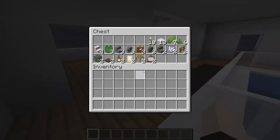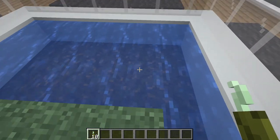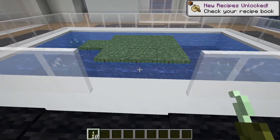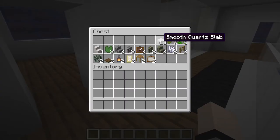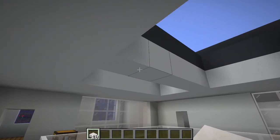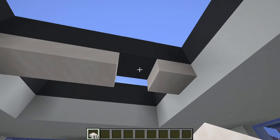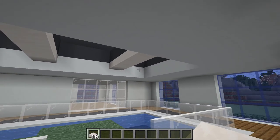Now we can go ahead and get the sea pickles and put down about 10 of them — I like to do groups of four and three, and they give a little bit of lighting too. Then we'll get our smooth quartz slabs and break some of the white concrete blocks to make the ceiling feel a little bit taller and wider. Putting the slabs in its place makes the whole thing feel taller, which I really like.